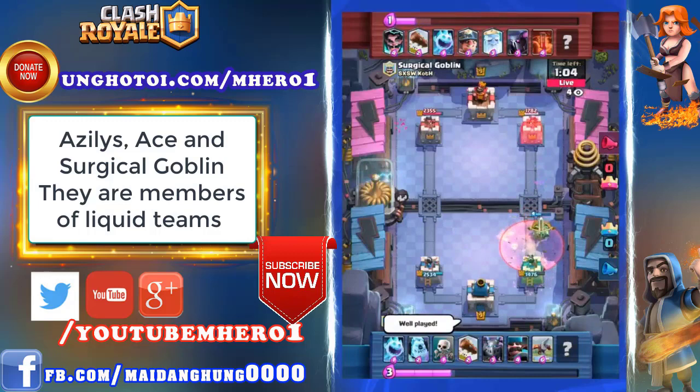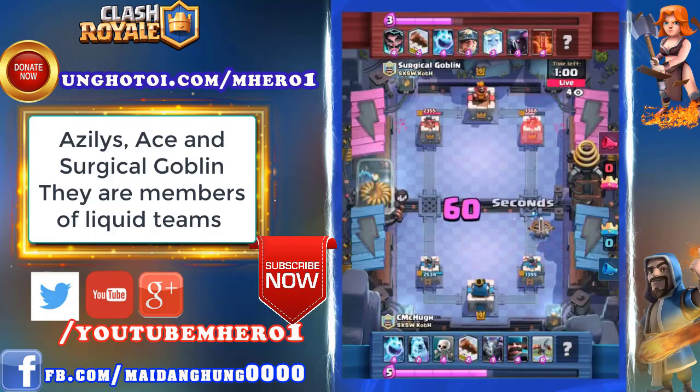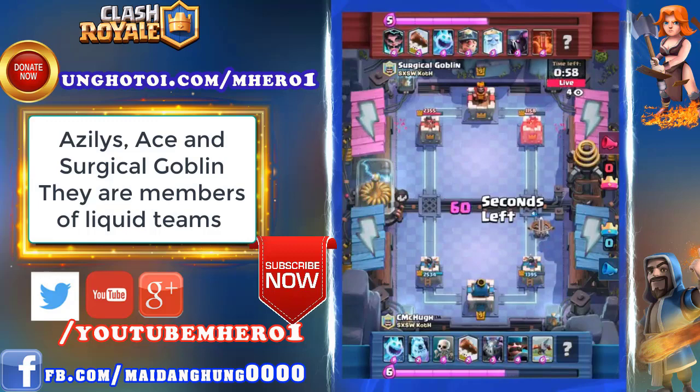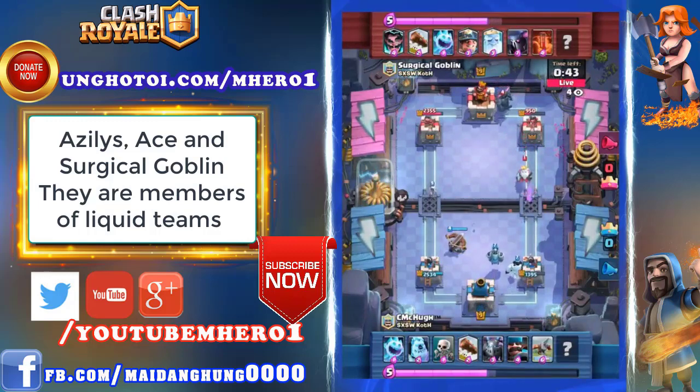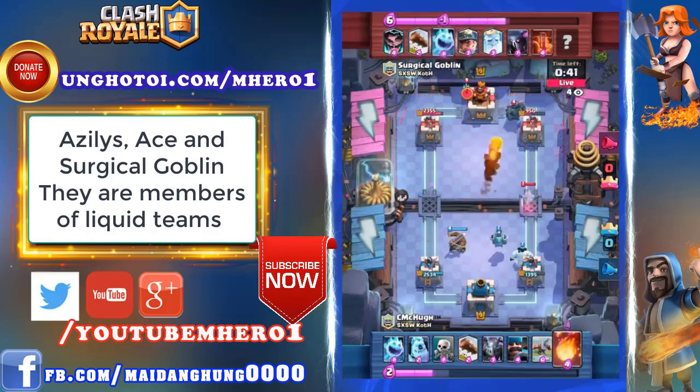Goodness gracious, that's a beautiful lock out the right lane. That Expo chipping away at the tower is going to put C. McHugh in a slight lead here. You see 1395 on his right side tower relative to Surgical Goblin, now dipping into the triple digits. McHugh is one of the most consistent Expo players in the world — just a monster Siege player. He uses his exceptional mechanical placement and timing to take the most advantage of it. We have a defensive Expo, so this is definitely a strategy that is not an accident here.